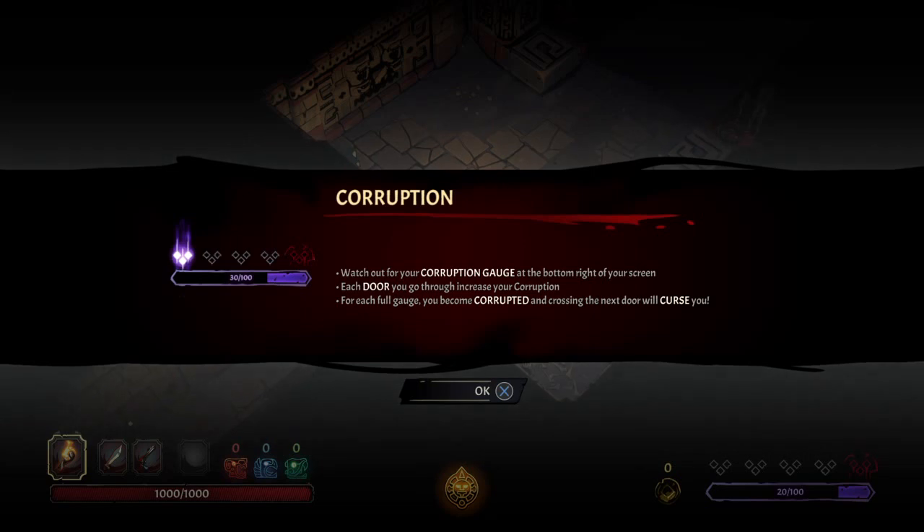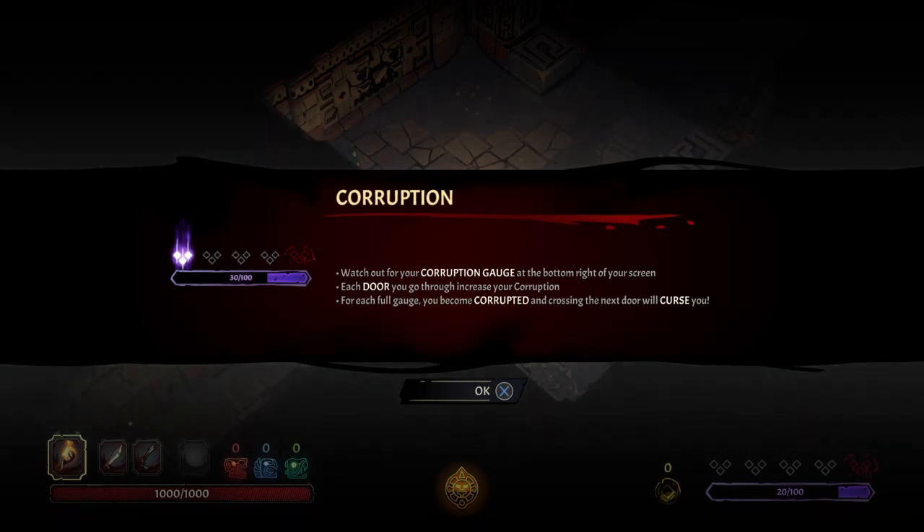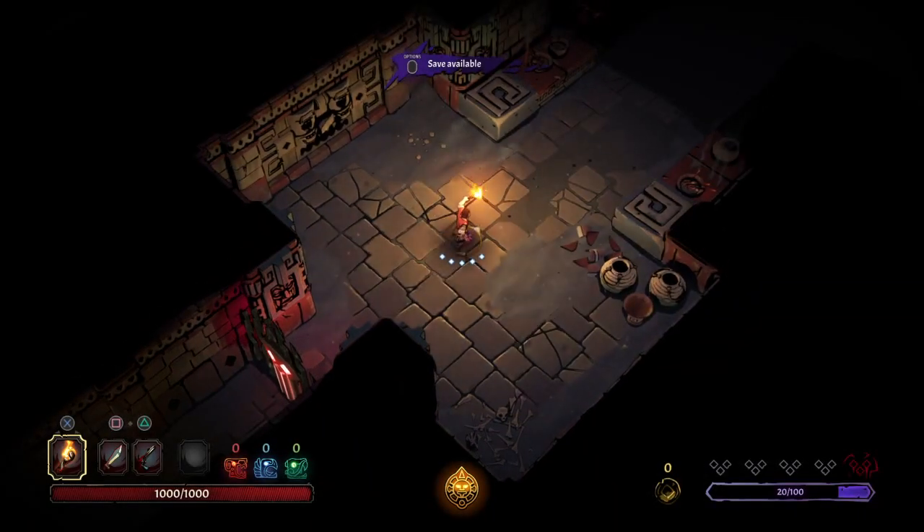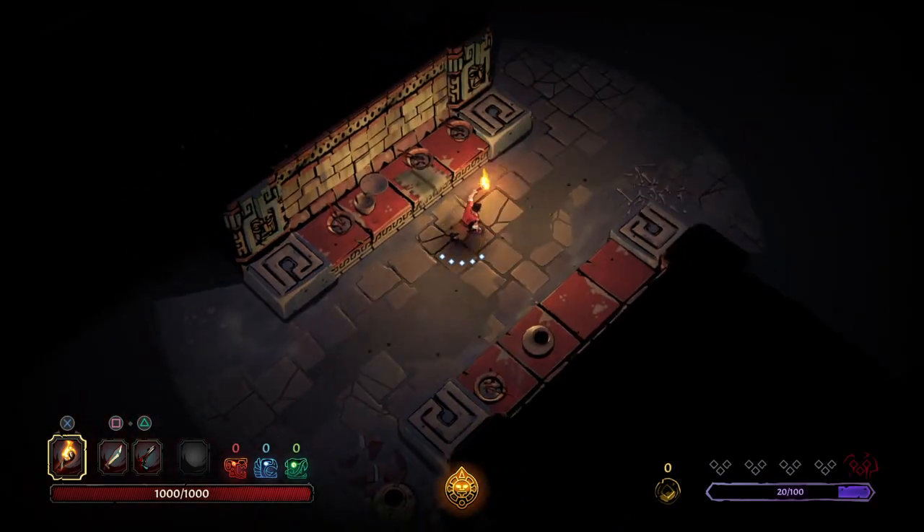Corruption — watch out for your corruption gauge. At the bottom right of your screen, each door you go through increases your corruption. For each full gauge, you become corrupted, and crossing the next door will curse you. Oh man, well that sucks.